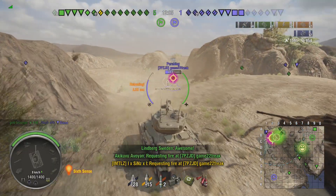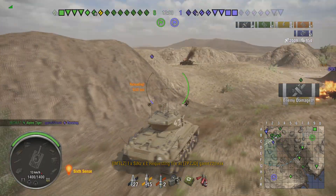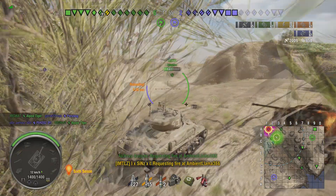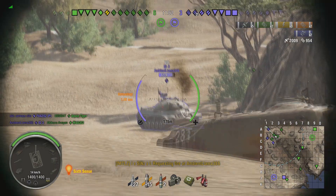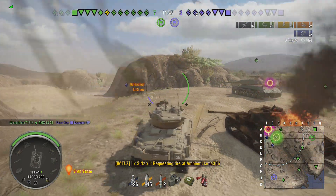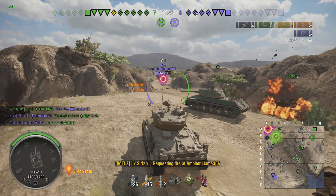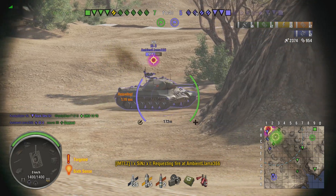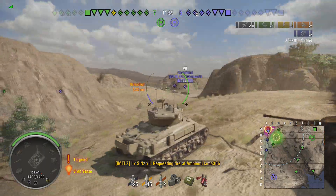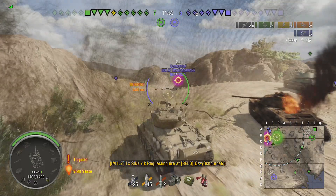Two friendly tanks finish off the Slayer. We have a Pershing below us — we get a shot at him, aiming for his tracks. We hit them but don't track him in place for assisted damage. Now there's an IS-3 on my right, so I crest the ridge, use my gun depression, and shove a shot straight through his upper glacis for 395 damage. He's not focusing on me, so I get another shot in and that one sets him on fire.